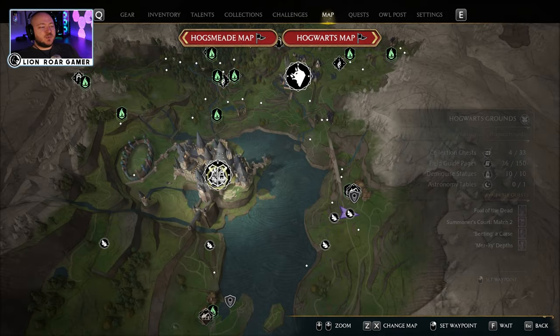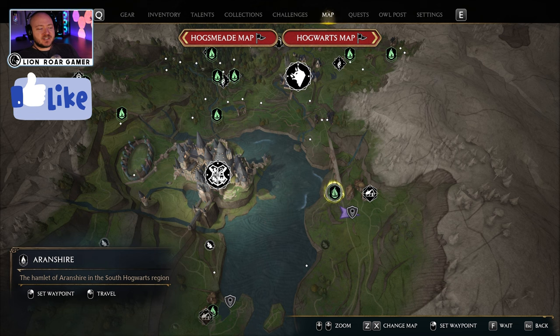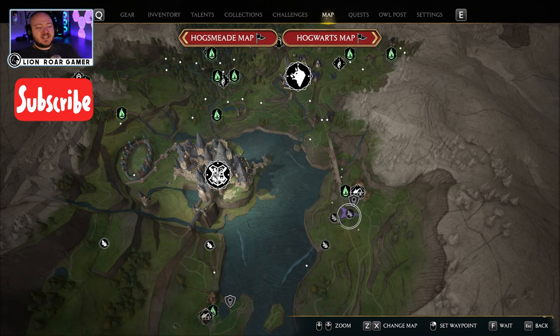Alright, so let's start out in the map. We are just east of Hogwarts. Here's Aronshire. The Aronshire Floo Flame is the closest one, and then if you go directly south, you're going to get to this Merlin trial.